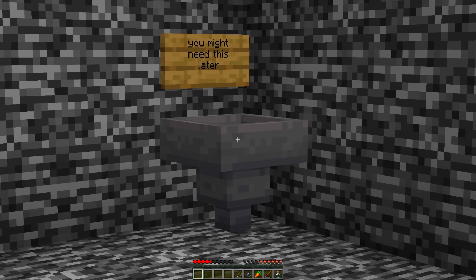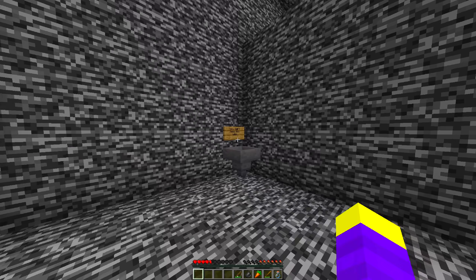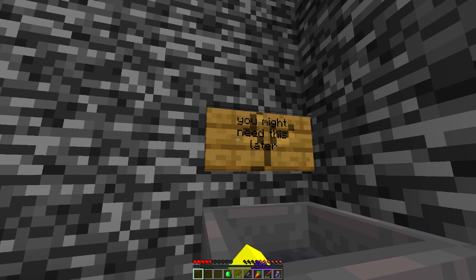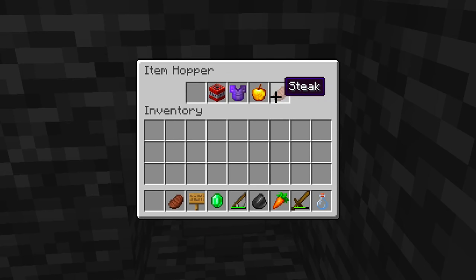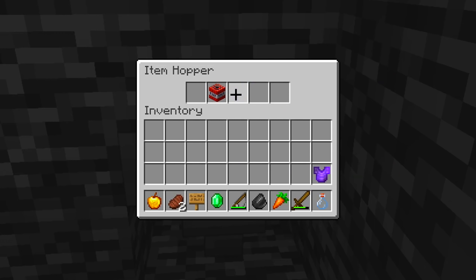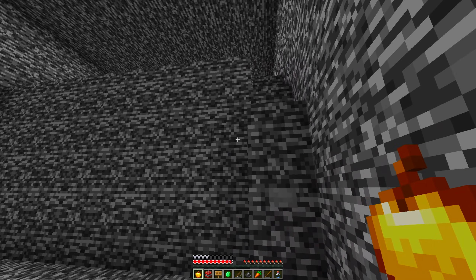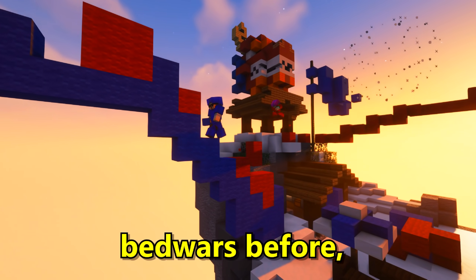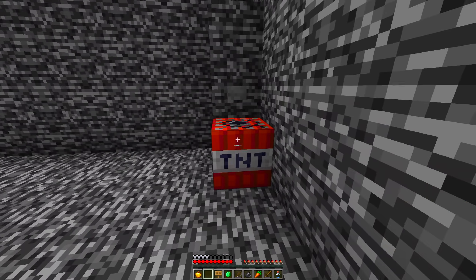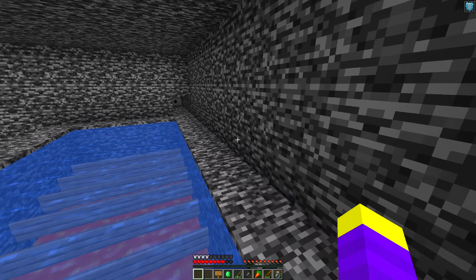This next room had two hoppers on both sides and a random button on the wall. Pressing the button did nothing, so I checked the hoppers. The first had an emerald with a sign saying I might need it later. The other had steak, a golden apple, a Blast Protection 4 chestplate, and TNT. I still needed to make a three-block jump, so I used the button to activate the TNT and jumped over the wall.